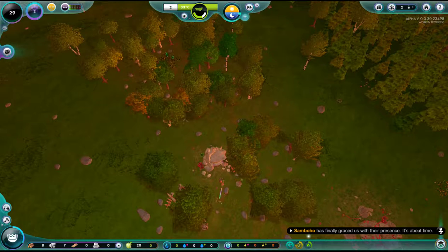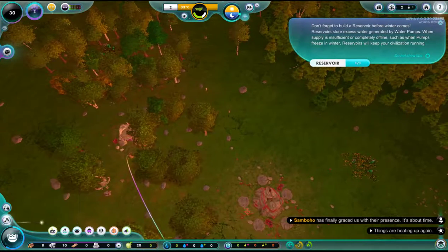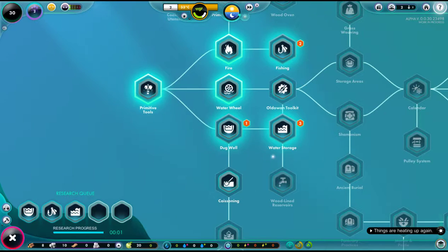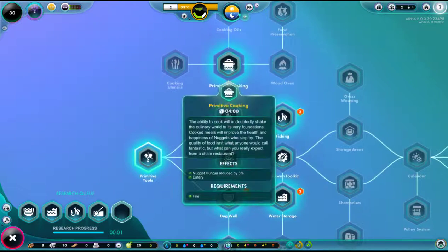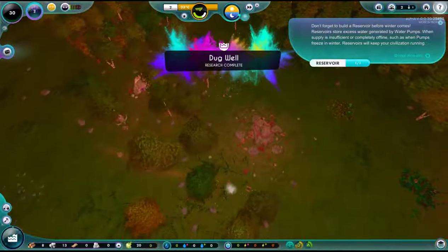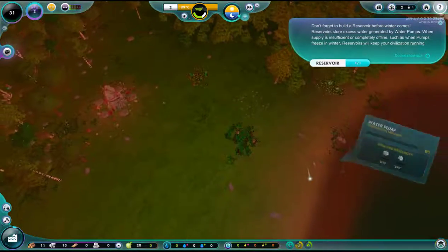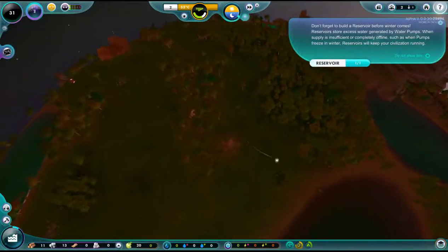I hope you've been working on your beach — don't forget to build a reservoir. Construction menu, production... resource management... oh there's the reservoir! I have to unlock water storage — I'm working on unlocking it. There we go — primitive cooking. We like cooking, cooking is good. A dug well — so we can at least add a well. Let's put it over here. It's not very big but it'll do.